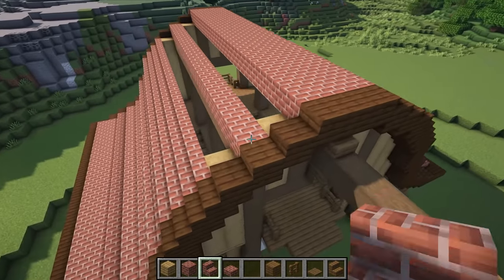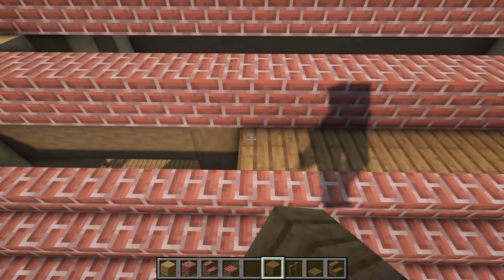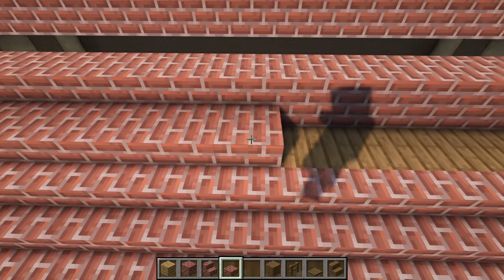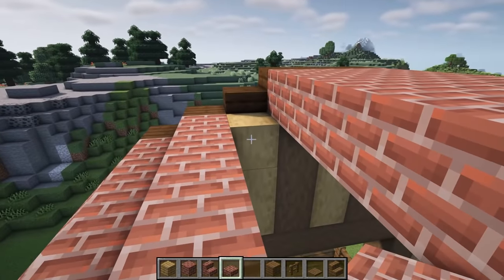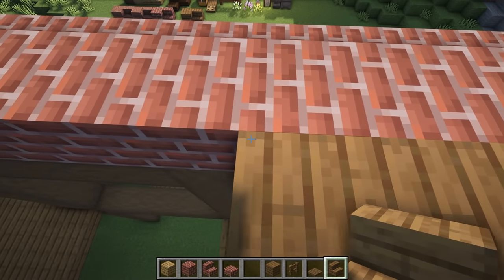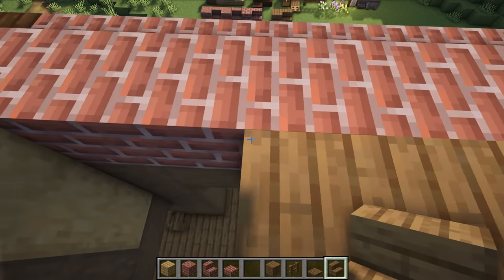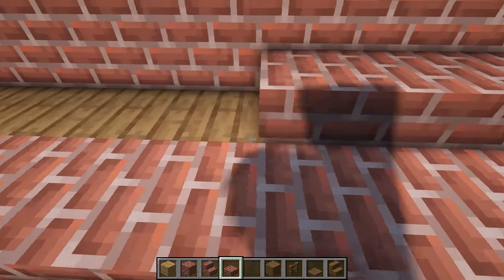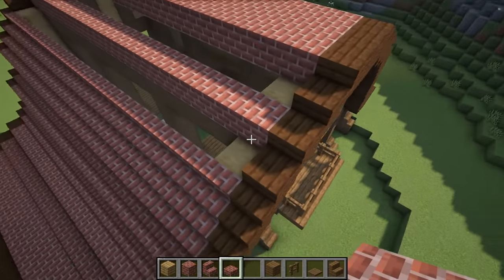Now that we have both sides in, we're going to fill some planks in this gap here for the roof — this will neaten it up from the inside and make it easier to reach, then we'll cover it with our slabs. On this side we're going to get our upside down spruce stairs and place them from here, bringing them all the way across. It's just a little easier to place them from here than to try and jump from the inside. Once they're in place, get your slab and run them down the whole side on top. Let's do exactly the same on this side.